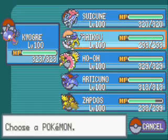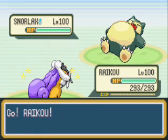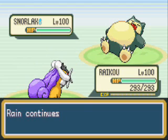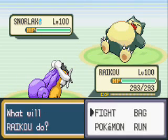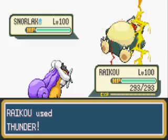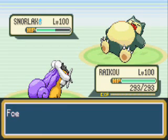Switching back to Electric Pokémon — Raikou. This time we need the effects of Baton Pass. He's using Mean Look again — can't escape this. Just floating around here. Hailey, Thunder. Please paralyze, please paralyze.